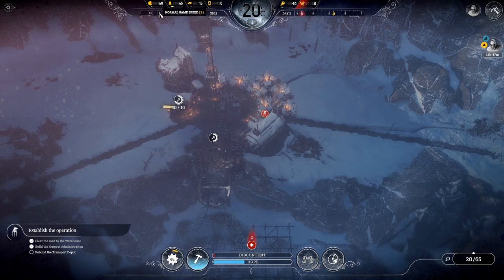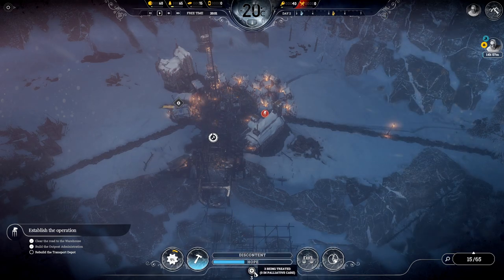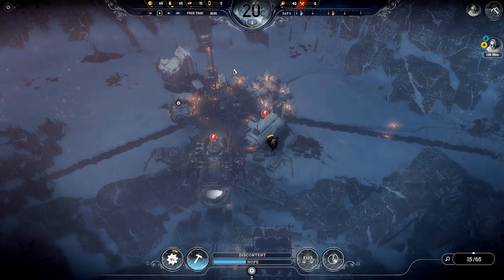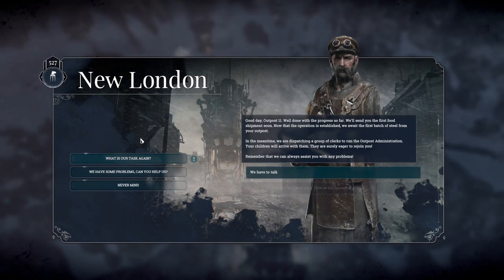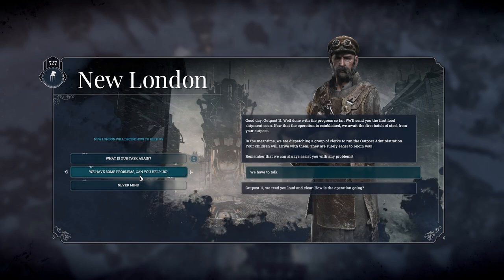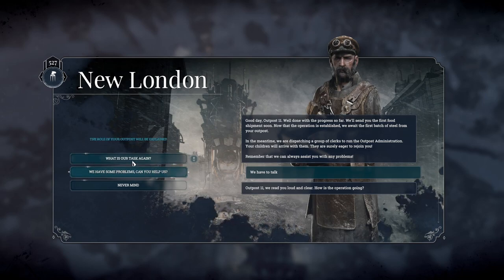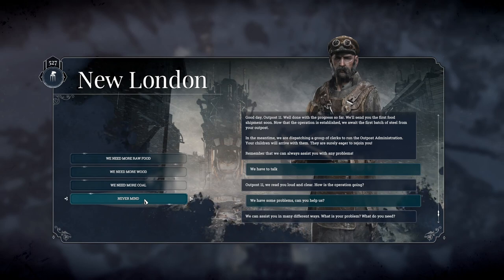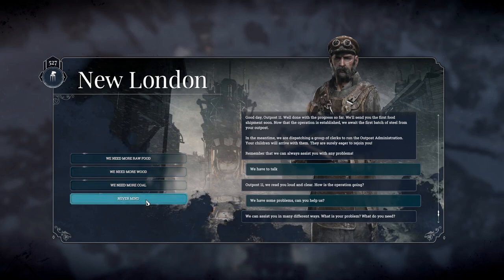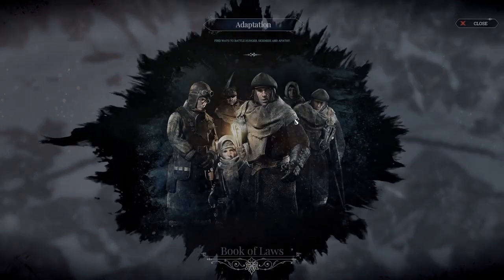The administration building and the medical post have been built, so we'll stick engineers in there and try to keep on top of the sick people. That's the first objective done — now we can talk to New London. They're going to send us children, which are not meant to come, but that's part of the story. If you want to play the story, I highly recommend just playing it normally — it's really good, I love this game so much. In this communication screen you can ask for more resources, and if you have high discontent or similar problems you can ask them to pass laws. At the moment we cannot actually pass any laws — what we really need is the emergency shift and extended shift.